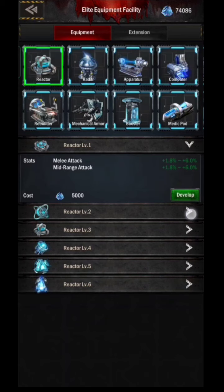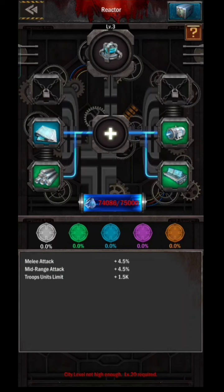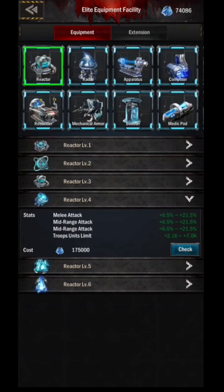To develop equipment to a higher level, you need a higher city level too, because that is the condition. And the higher the level of equipment, the more materials are needed, as well as the cost — namely power ore.